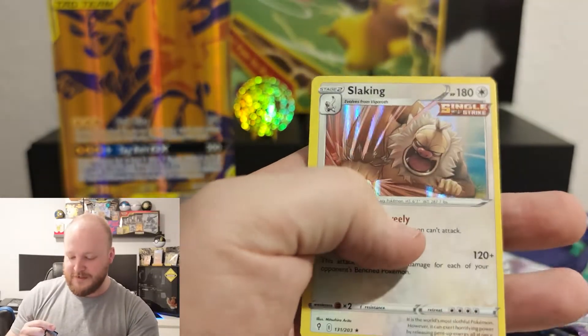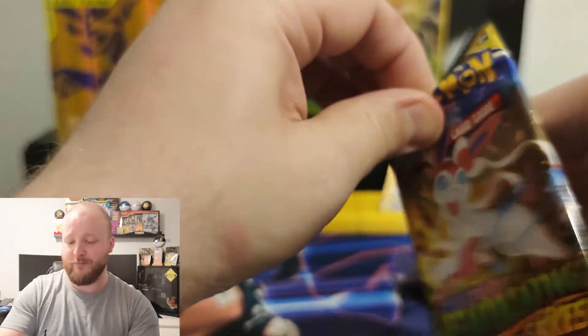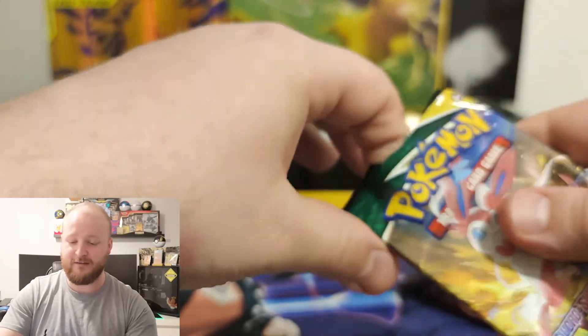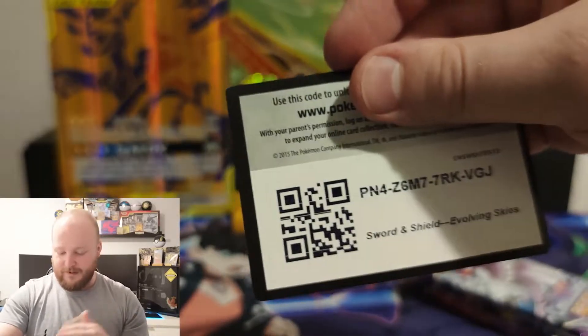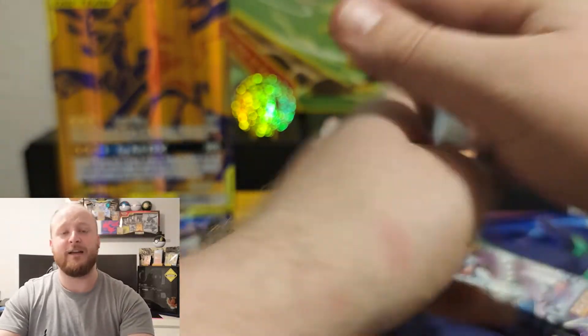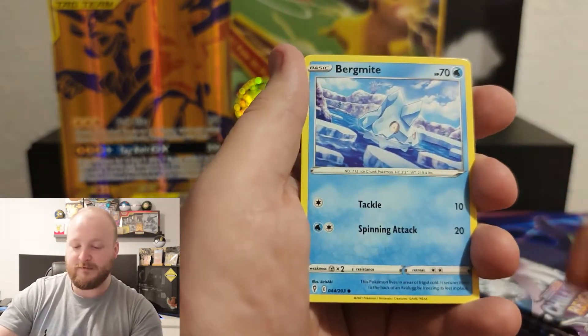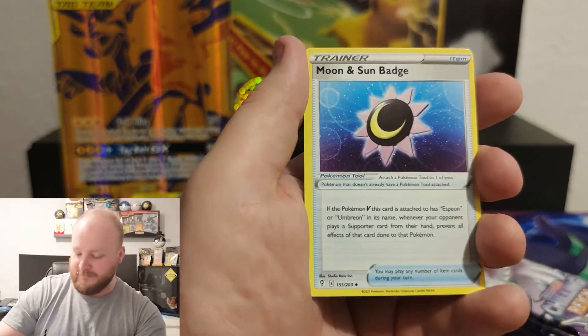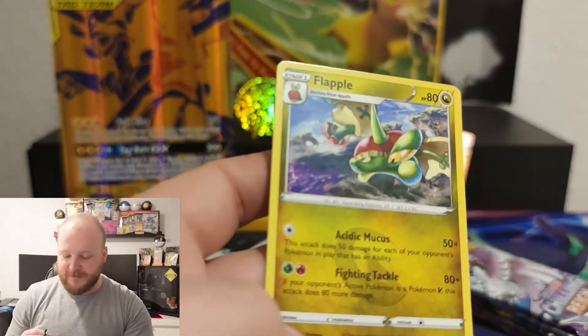Oh well, you can't always win the lottery. By the way, don't play the lottery — use your money on Pokemon, way better, then you have something to look at after you open up the cards. Another code card for one of you lucky people out there. We have a Grass energy — eat some vegetables. By God's sake, keep safe from fireworks this year. We have Drowzee reverse and a Flapple — it's a Dragon type even though it's a flying apple, I don't know if that makes sense.